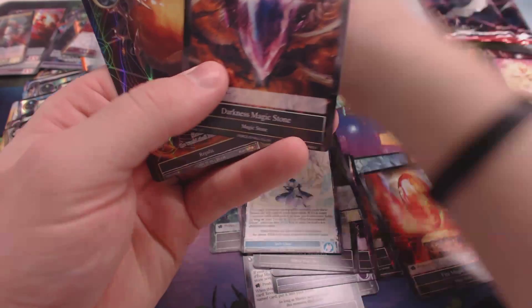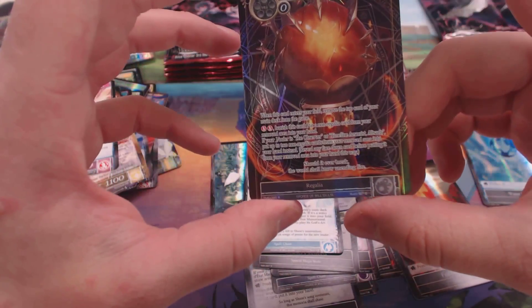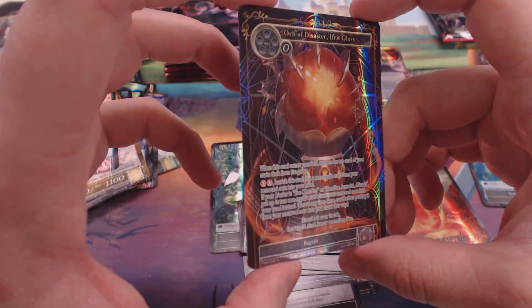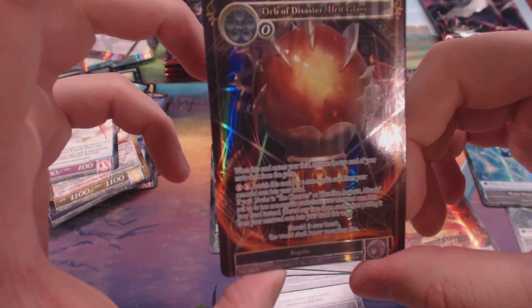Keeper of Present, Black Moon — Full Art Orb of Disaster. I love it! That looks awesome — so good. Get that texture in there.